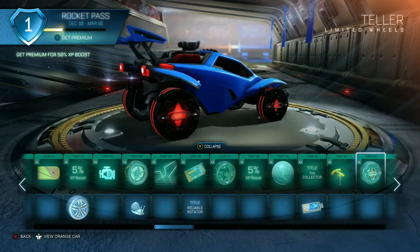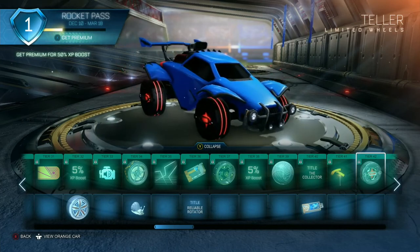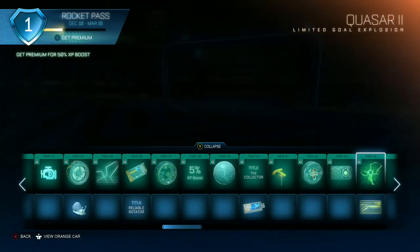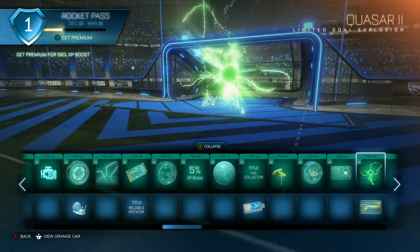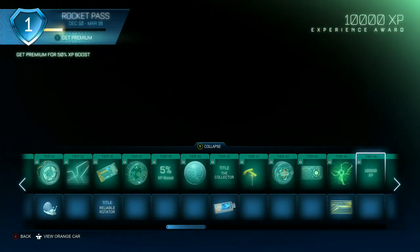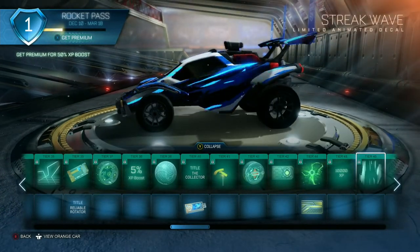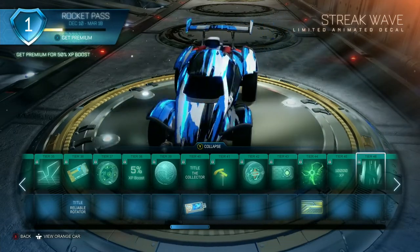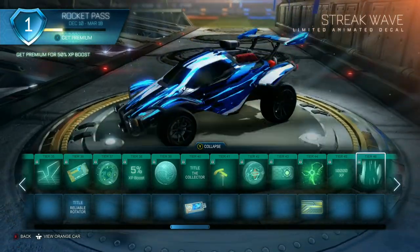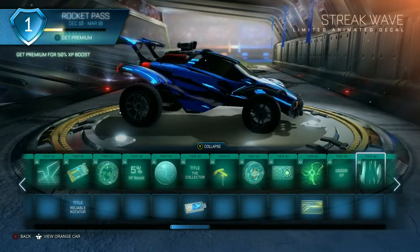These Teller wheels are kind of basic — they've got like a Tron feel to them I guess, no moving parts or anything, I personally don't like them. Rocket Ball decal. Here's the next level of the goal explosion — that's pretty sick. Gold Plated. 10,000 XP — that'll level you up a couple times I think. Streak Wave — oh! I've seen pictures of this online but I didn't know it moved like this. That is honestly sick — it's like a black market, like a full-blown black market decal.